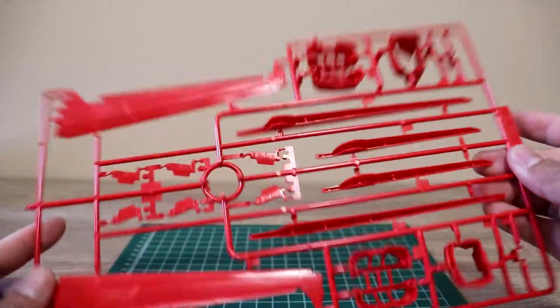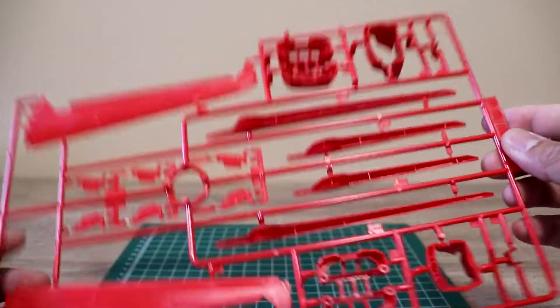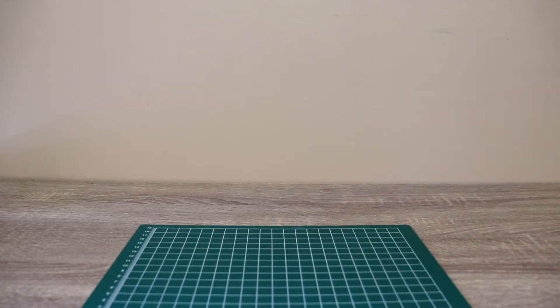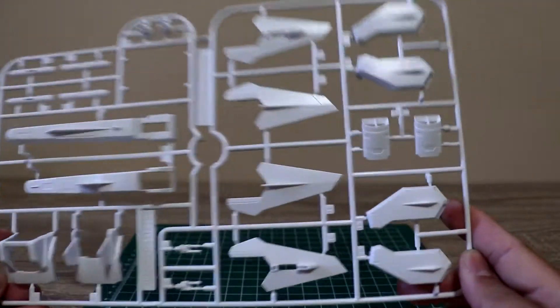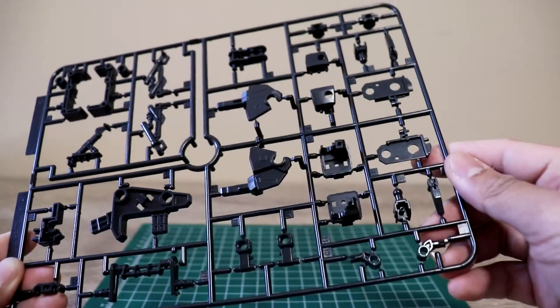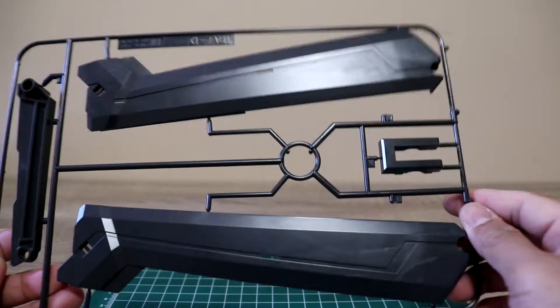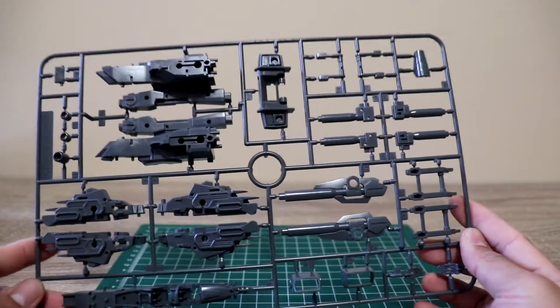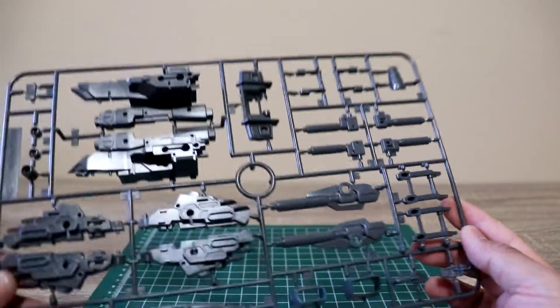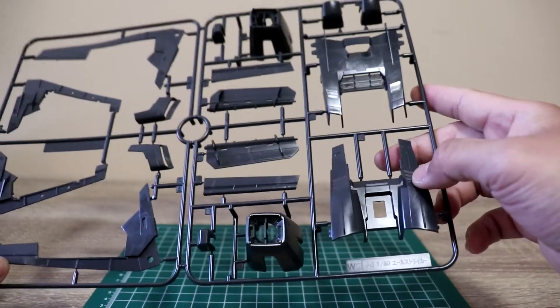Next are red parts for the wings. The parts are a little bigger since this is a Perfect Grade, though it feels somewhat like a 1/60th Master Grade scale. There are also white parts for the landing gears, gray parts for the Sky Grasper body, and additional parts for the wings and the Aile Striker Pack.